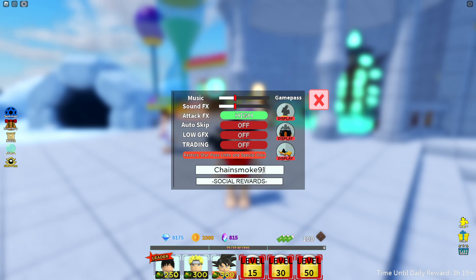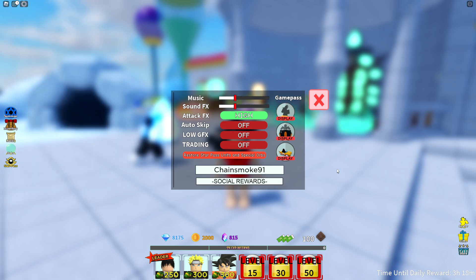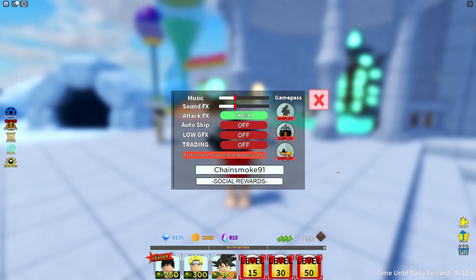The first code is Chainsmoke291. You can redeem this code in Allstar — I think I already redeemed it, I'm not sure if I can redeem it twice. But anyways guys, I'm giving away a bunch of Robux. If you want some Robux, like and subscribe to this channel with notifications on and comment down your name.